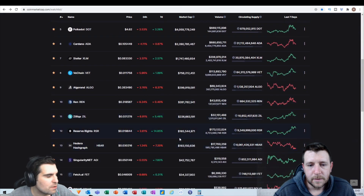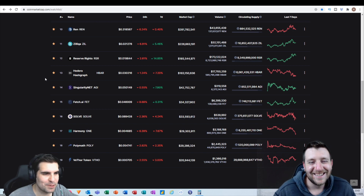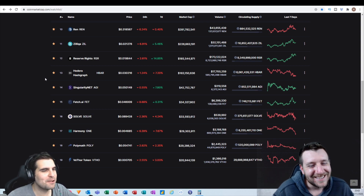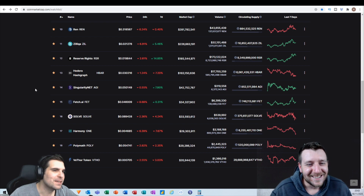We're going to focus in on Hedera Hashgraph. For the last 24 hours this is actually down 1.2%, and the seven-day outlook has seen it drop 7.2%. That might be alarming to individuals who react emotionally to these kind of movements. However, for people like me and Chris who have a much longer term vision, this is just a buying opportunity. We buy those dips.